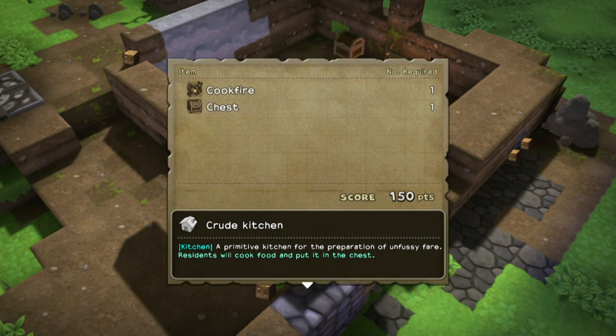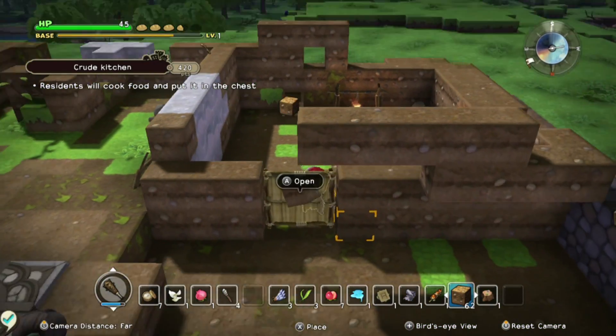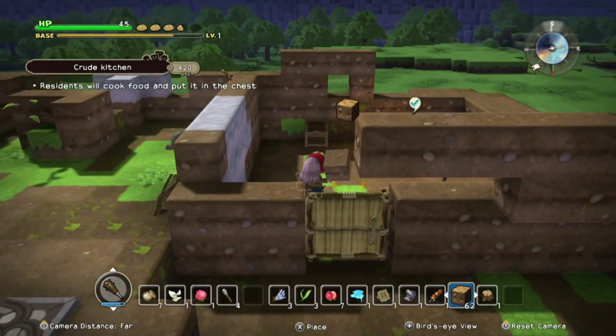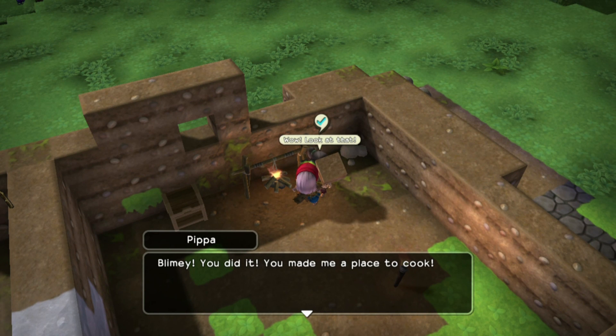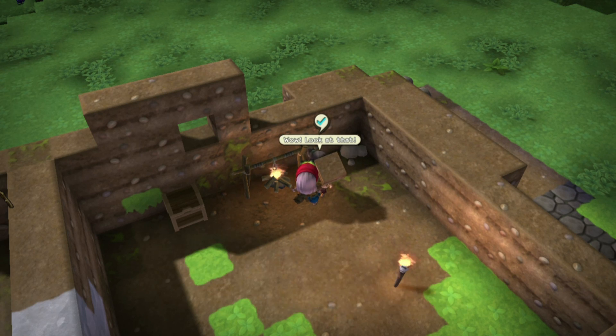I'm in a primitive kitchen for the preparation of food — I'll cook food and put it in the chest. I made it! Are you satisfied now? Pippa runs past me and doesn't congratulate me on my work. She says you did it — you made me a place to cook. Now I'll be able to make all sorts of scrummy food. Thank you, Safi. And that chest is perfect.